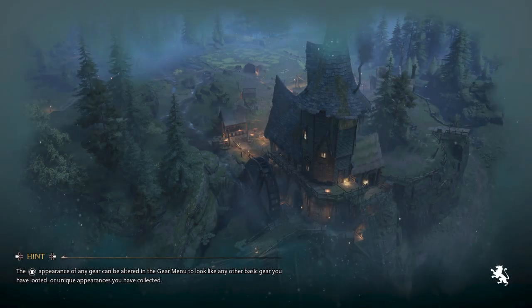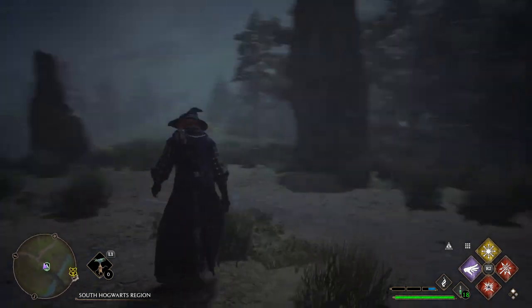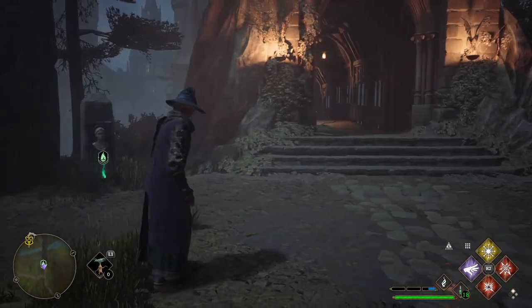I'll be making my way down to the Black Lake - pretty sure that's still what it's called. The game tips remind us: the Op Charm, compass and minimap can work together to help you reach any objectives you track. Here we go - this is roughly where I need to be.